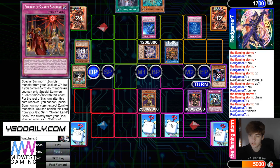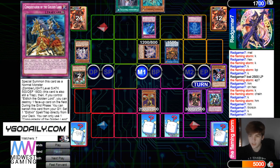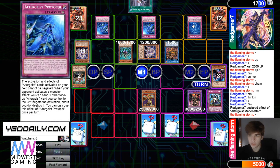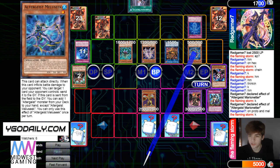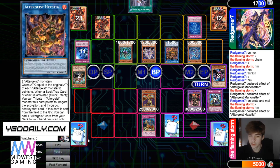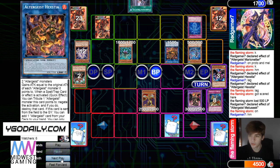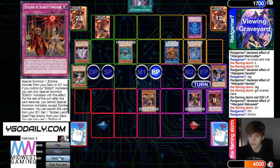Draws Droplet — like, how does he always be drawing Droplet like that? That's such a good draw here. Normal summon, effect, sets Protoss — so he plays two and two I think. Marionetter, give it a Protocol, bring out Melusiq, switch to attack. Battle phase — attack direct with Melusiq. Conquistador, chain Hextia — and then that attack's going to go through. Effect — that's going to send Scarlet.